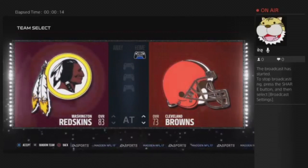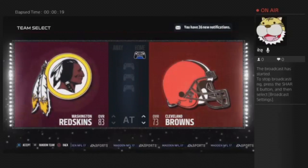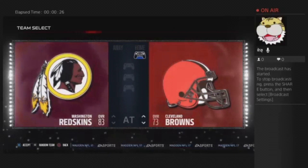I chose to do this against the Redskins because they have an offense that can score pretty easily, but you can stop them pretty easily too. I also suggest that you do this on rookie difficulty because the game lets you — it'll be easier to get the trophy that way.